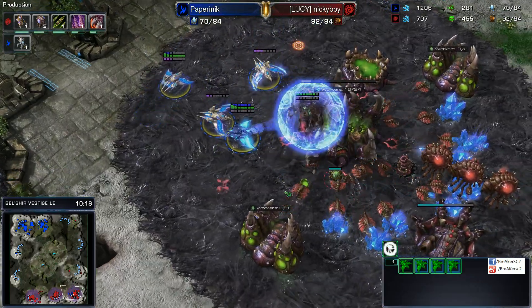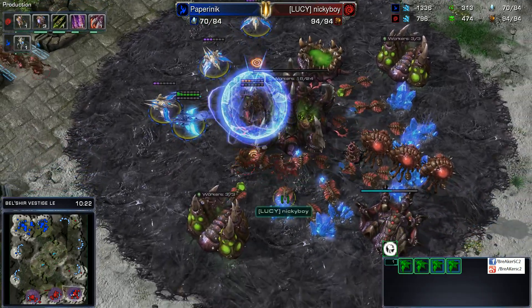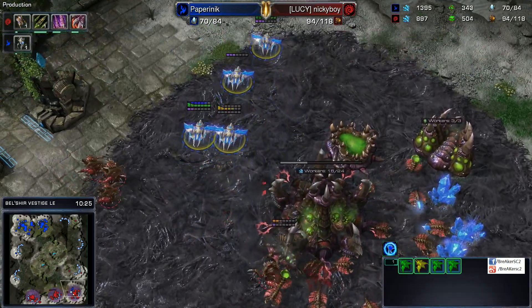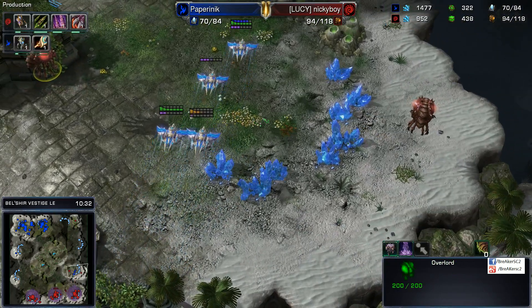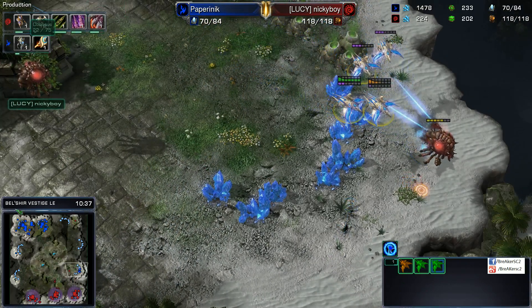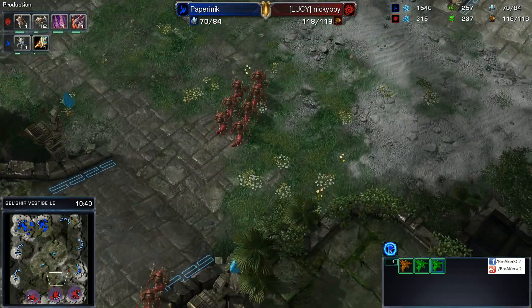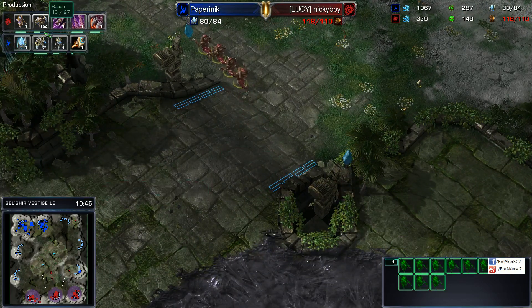So far, Paper is getting a good lead with what he's got. But the Hydras are already out — that means the fun time's over for the Phoenixes. Of course, they're going to catch one or two Overlords over here if they open their eyes — they can see both. Now he's got to be ready to go on the defensive because he's going to be facing straight-up Hydras now, and some Roaches. There are actually going to be a few Hydras hitting the front lines before the Roaches.